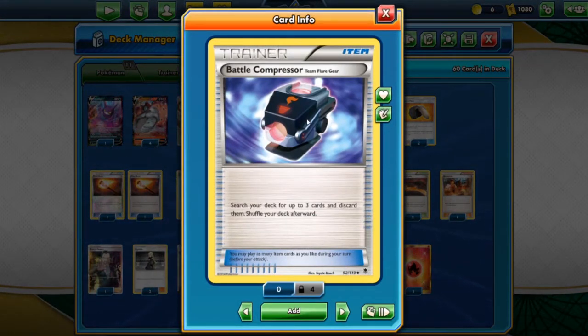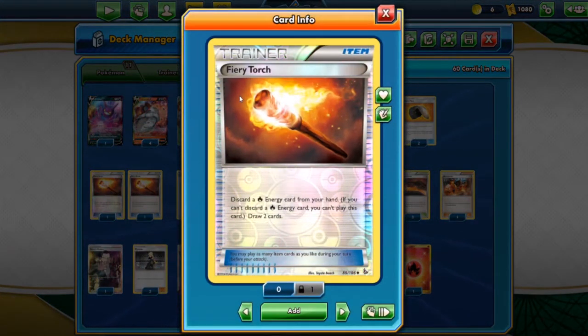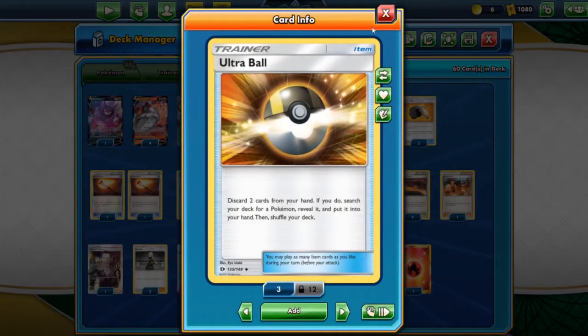We play four Battle Compressors since it is the best item card - search your deck for up to three cards and discard them, then shuffle your deck. We play two Fiery Flints, which let you discard two cards from your hand and search your deck for up to four fire energy cards. We play two Fiery Torch - you could play a full playset - which lets you discard a fire energy from your hand and draw two cards. We play a full playset of Quick Ball since all our Pokemon are basic, and two Ultra Balls for that additional discard.